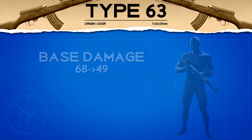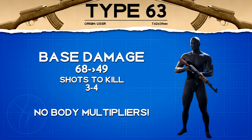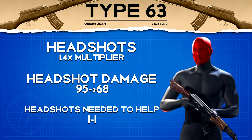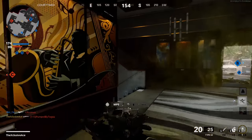First up, let's have a look at our damage profile, which is very high at 68 and 49. This means the Type 63 is a three-to-four shot kill. There are no body multipliers, but we do have a standard headshot multiplier of 1.4x, taking our headshot damage profile to 95 and 68. No matter the range, just one headshot mixed with body shots reduces the shots to kill — up close, one body shot and one headshot gives a very fast kill.